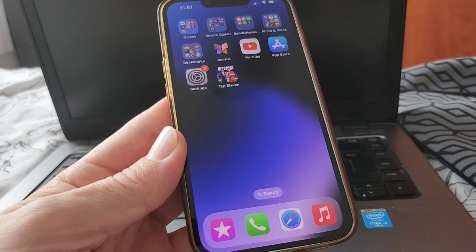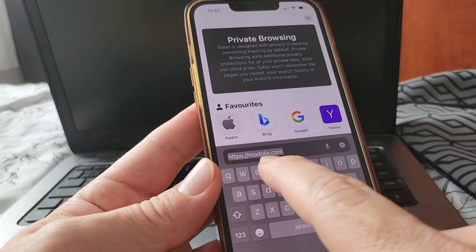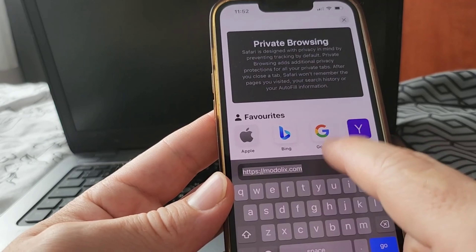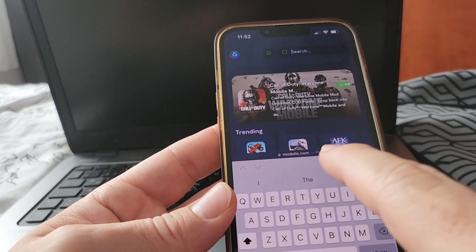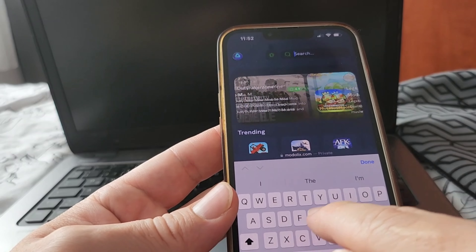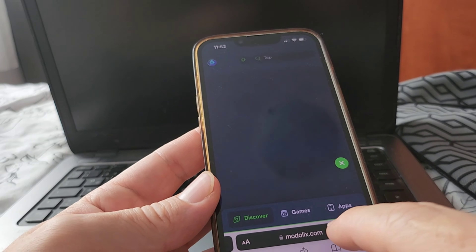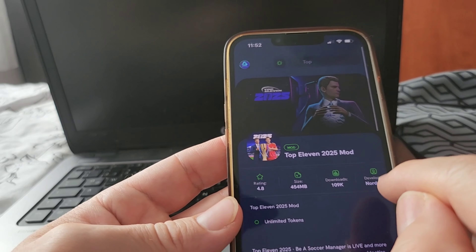Once you're done with that, go back to the home screen and then go to your internet browser — you can use any browser you want. Search for the site called Modelix, spelled M-O-D-O-L-I-X. Once you're inside, you'll see a lot of other mods and games you can check out later. I'm just going to use the search bar to keep the video short. Here it is — you can see the information about the game, the mod, and the install button.